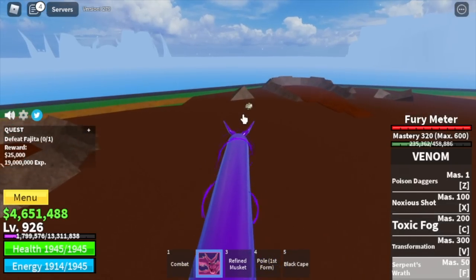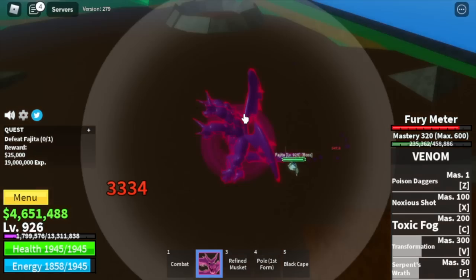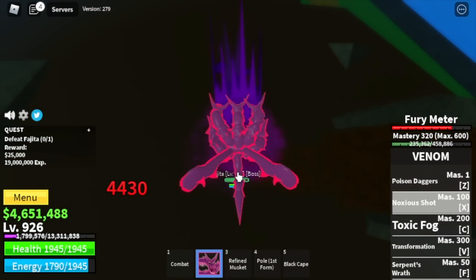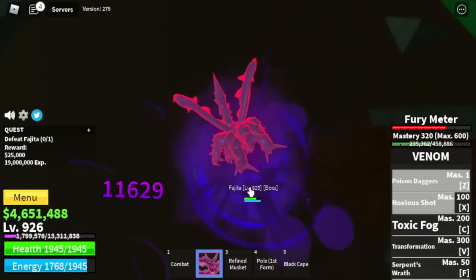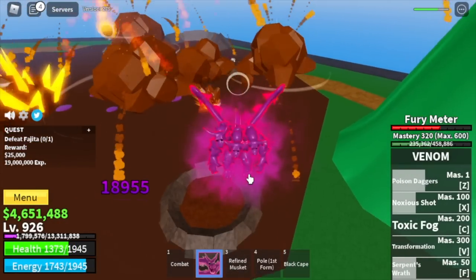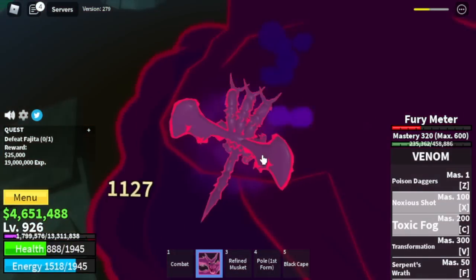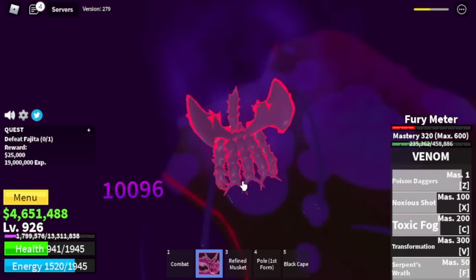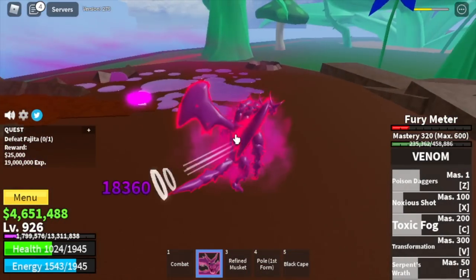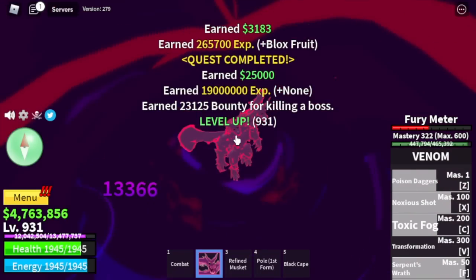We're going to try our transform form — full damage here. We're going to do server hops. Transform, then use your Z and X skill, then one F skill — no Toxic Fog yet. Let's check the damage: more than half HP. Use Z and X skill again, then Toxic Fog. That should be enough to defeat the boss. We're going to do server hops here until you reach level 1000.